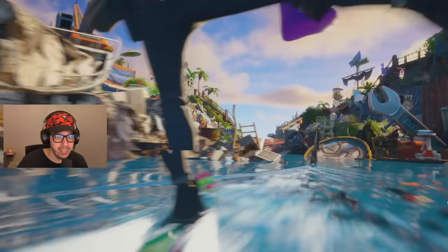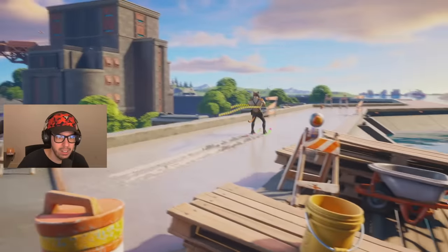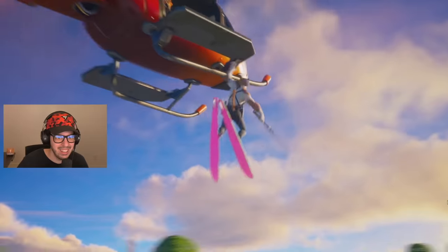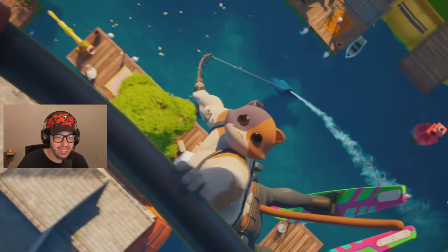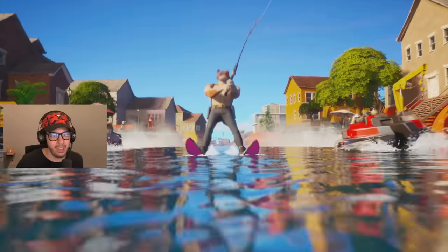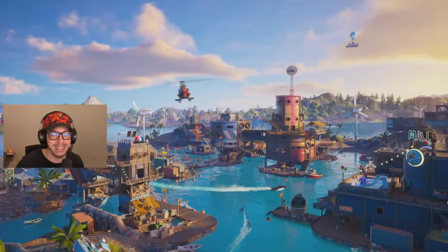It looks really, really good. It's crazy how it seems like a lot of things are underwater — like 50% of the map seems to be underwater. This is the new agency, that's one of the new skins. Helicopters are back, Renegade Raider has a new wrap and new selectable style, and then there's a new shotgun. So many new things — I'll be covering all of that in another video, but this one's going to be solely focused on the battle pass and showing you what you get when you max it out.